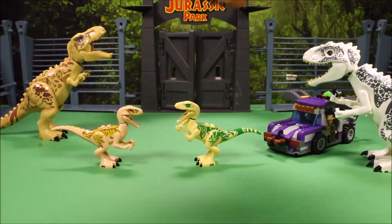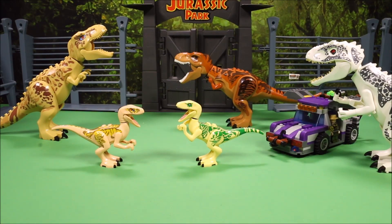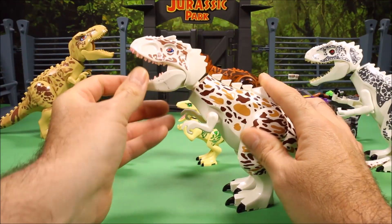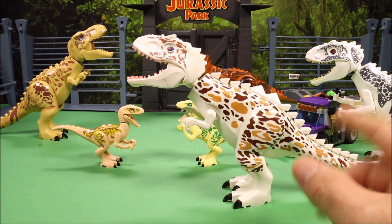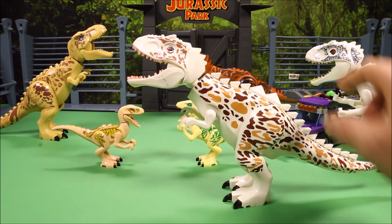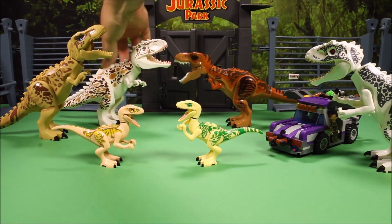The knockoff ones are really similar to the original T-Rex. And then I have another knockoff — this is an alien T-Rex. But in my opinion, they call it an alien T-Rex, but I think this is an Indominus Rex with different coloring. This one has cool spikes down its back, similar to a dragon.